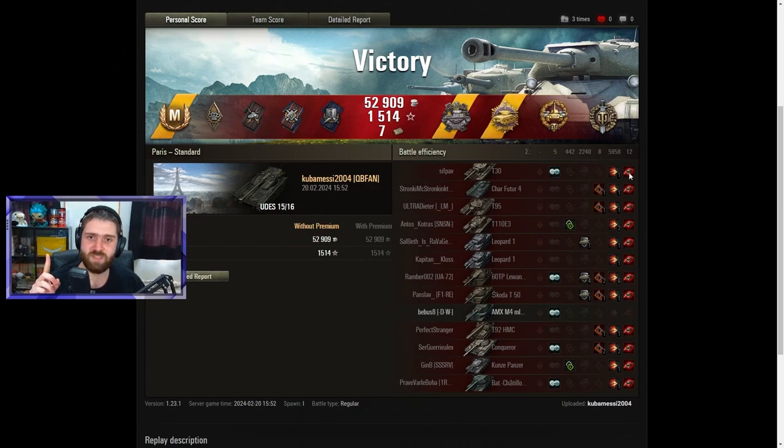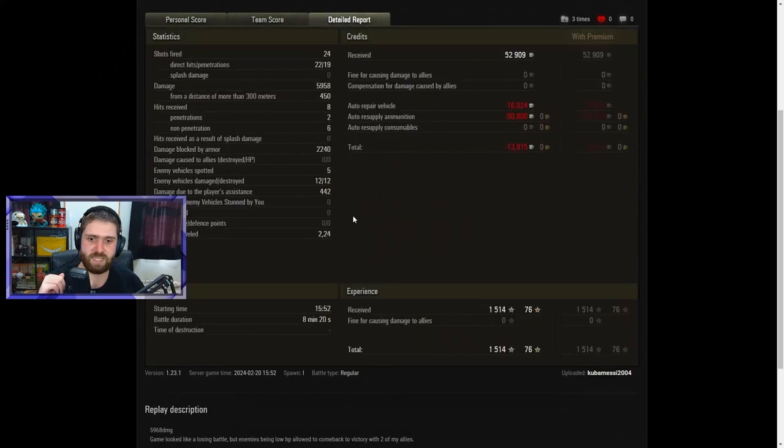Looking at the per-target breakdown: 1 hit into the T30, kill; 1 hit into the Shah T-54, kill; 1 to the T95, kill; 2 into the E3, kill; 1 into the Leopard, kill; 1 into another Leopard, kill; 1 to the Skoda, kill; 1 into the T92, kill; 1 into the Kunzerpanzer; 1 to the Bat.155-58; 2 into the Conqueror. And 6 shots into the 60TP. Focus fire — you see — focus fire wins the game. That is what you need to do. Awesome prioritization by Kubmessi, just securing kills and getting the win.